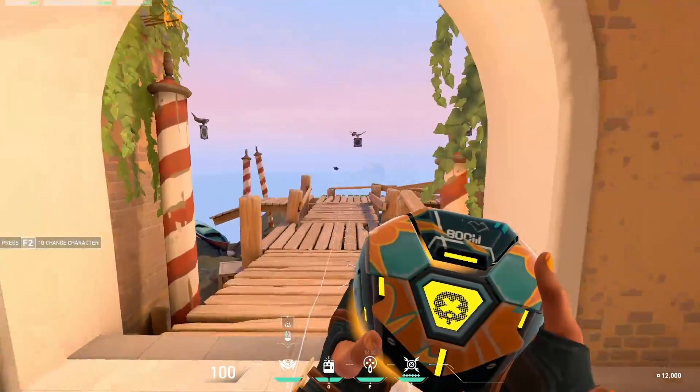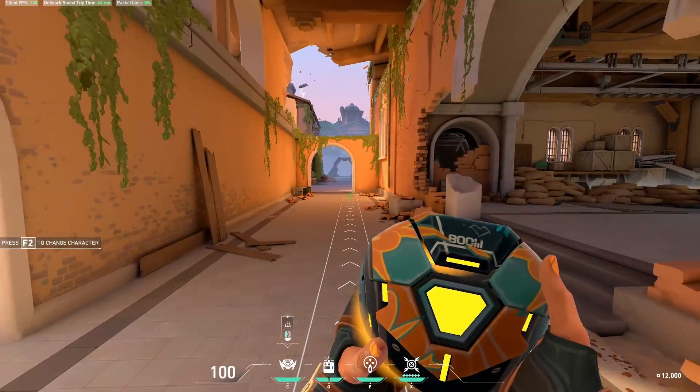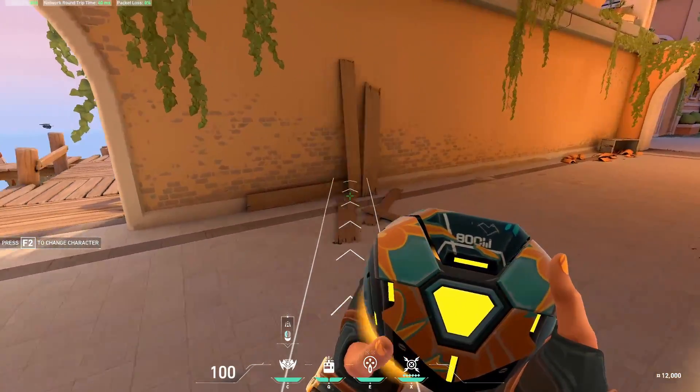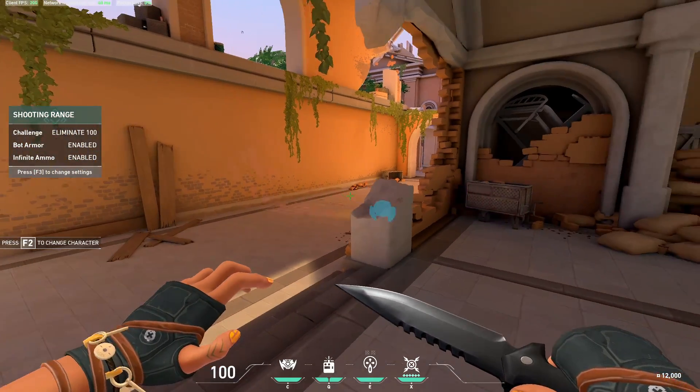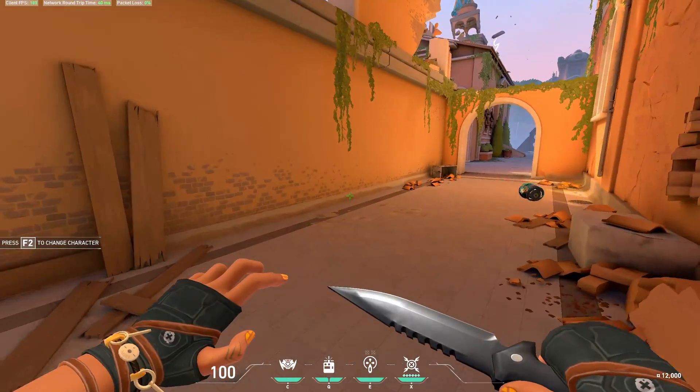First off, we have her BoomBot — also called BombBuddy, it goes by all sorts of different names. When you use it, you can see the track that it's going to follow. You drop it and it will just bounce and bounce and bounce until eventually it will die.